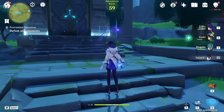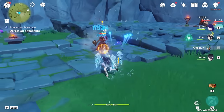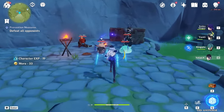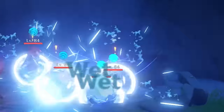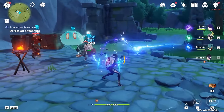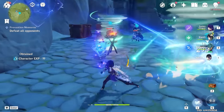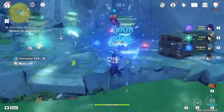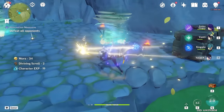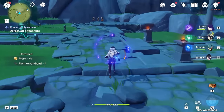I thought we should test her out even though she has no artifacts — I just want to see what her damage is like. Let's get her some energy and see how much the E does. 7.3k — not bad. How about the ult? It's doing about 2k on a crit, 800 non-crit. And the E is about 4,000 if it doesn't crit. I don't know what I was expecting, because I have no artifacts on her, but honestly it's not that bad even without them.